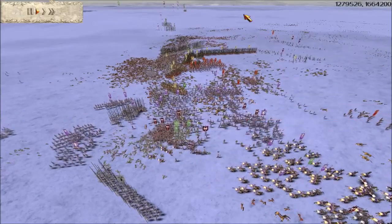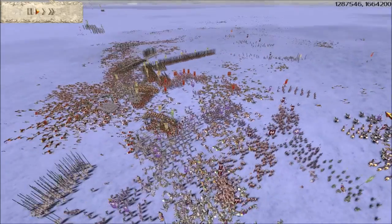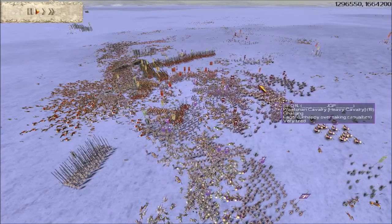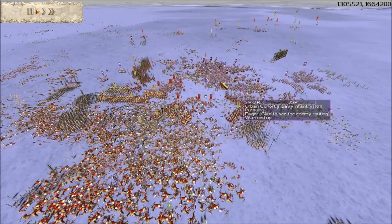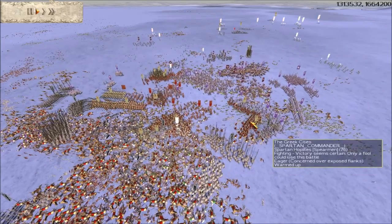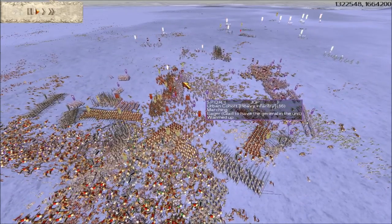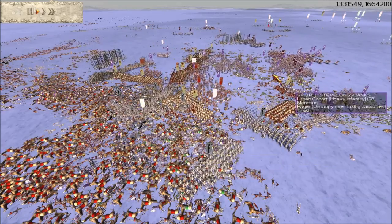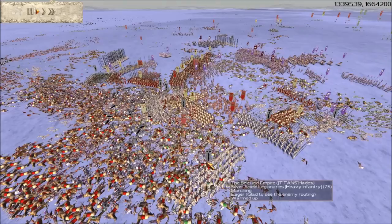The enemy took full advantage of Cal getting isolated and cut him off — all his units have now routed. Over on our right flank, my Spartans are still fighting against silver shield legionnaires and some SPQR infantry. There aren't many of our Julia allies left at this stage. Looking at what troops the enemy team has remaining, and bearing in mind they've just wiped out Cal's army, things are not looking good for our team. Lyondwarf's general has just been routed too, so that's more morale our team is losing.